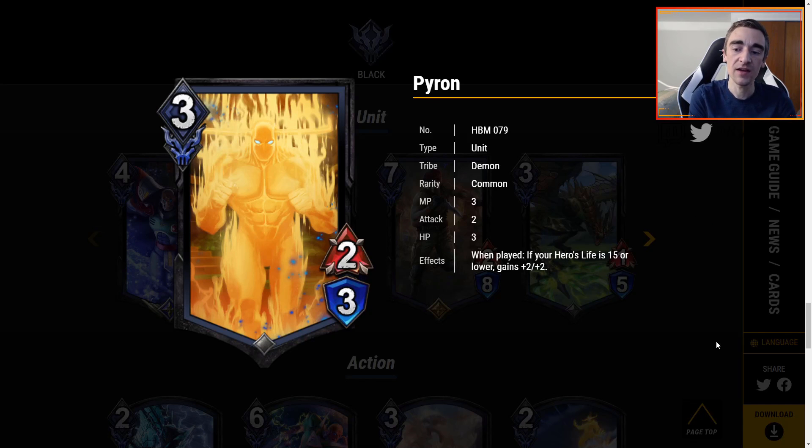Pyron is 3 MP for a 2-3. When played, if your hero's life is 15 or lower, gains plus 2, plus 2 — which makes it a 4-5 for 3 MP, which is awesome. This fits into the Nergigante Spike Launch deck, and 15 life is not that hard to get to since you're self-inflicting so much damage. This is a good play to stop the bleeding. There are only so many low-life payoff cards. Pyron at 3 MP is really nice compared to like the 5 MP of Melfis, even though Melfis has a lot going for it. I like Pyron overall.